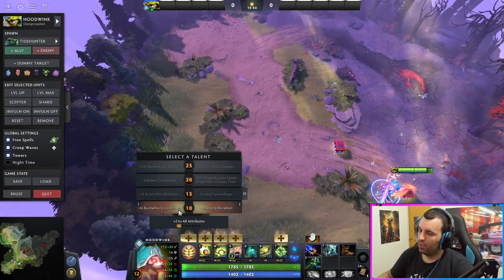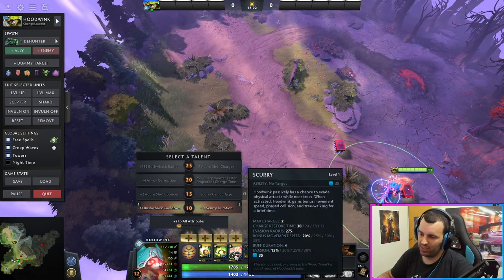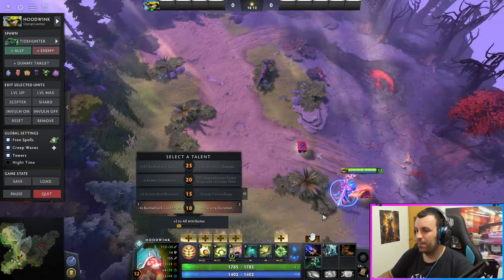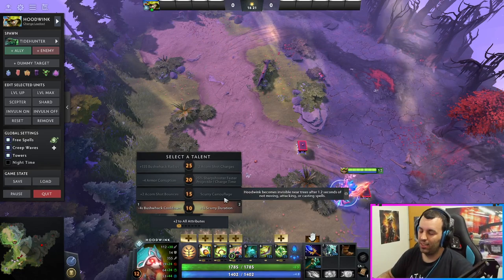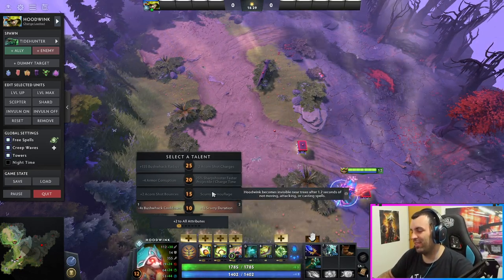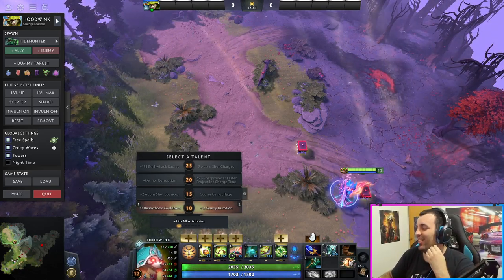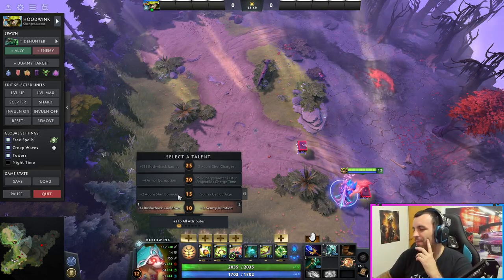Talent tree: at level 10 I'd take Bushwack cooldown. Scurry is great but you have two charges — you should be fine without the Scurry talent. Just get the Bushwack cooldown so if the fight goes longer you can cast it more often. At level 15, of course take Acorn Shot bounces — it's essentially an AOE damage boost. Scurry Camouflage — no. If you die, you die. You have to learn how to move around the map and the fight. You're ranged, all your spells are ranged. Take the Acorn bounces because it's not just damage — it also applies slows.